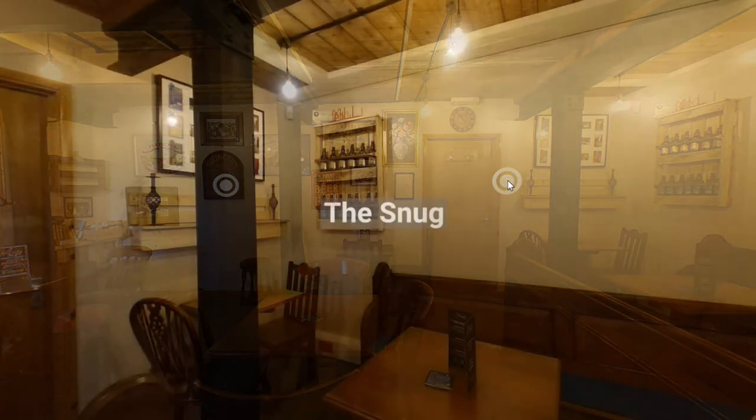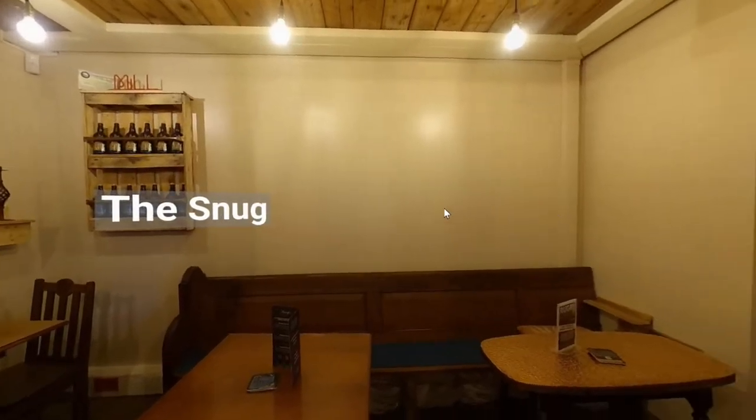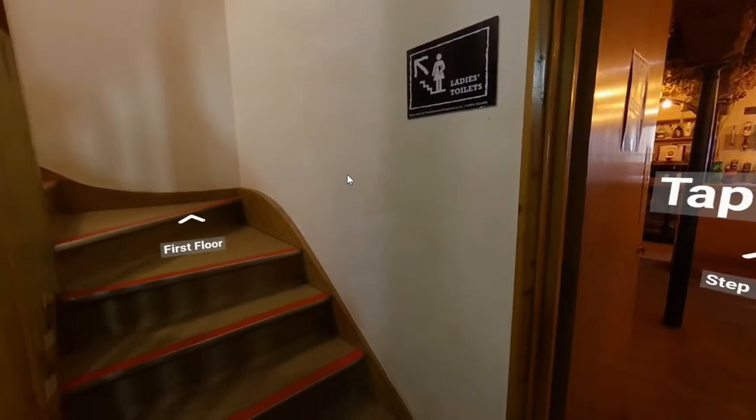Clicking on this hotspot shows a different view of the snug. Holding the left mouse button down allows me to go back and click on an icon to the tap room, which takes me outside the tap room.